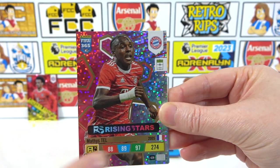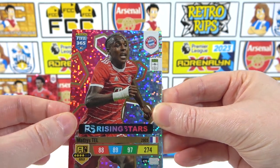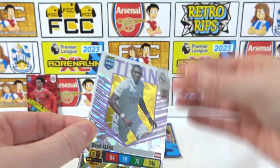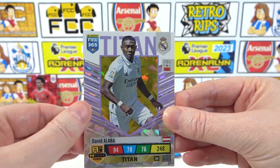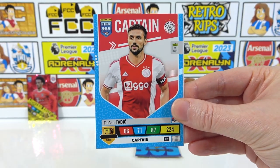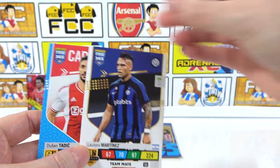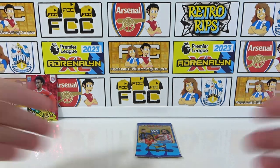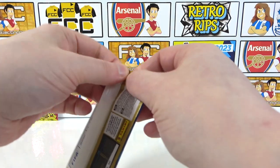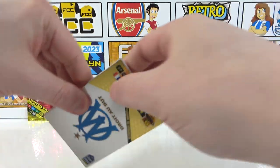Opening the next pack carefully — hello! A lineup card: the Barcelona lineup, our first one of those. It's better shiny! Then a Rising Stars card — quite similar to last year's Rising Stars box, same logo. Lots of pink in this collection, very colorful. We also have a Titan: David Alaba — love that purple, that's a great card. Then some base cards: Everson, Tadić captain, and Martínez. What a pack! Have we saved the best till last?